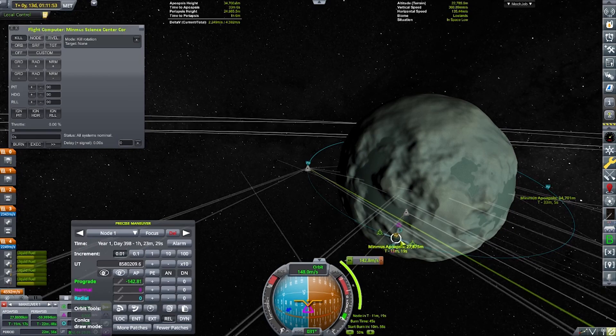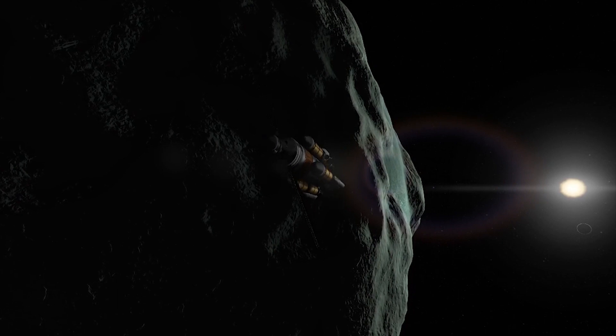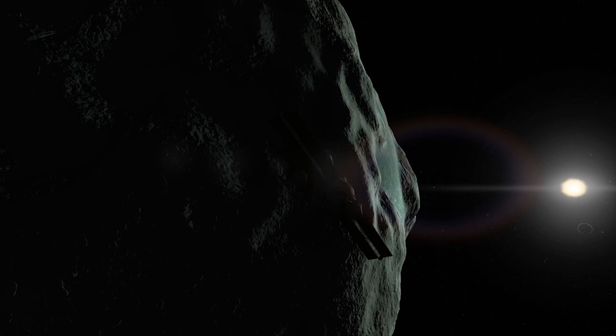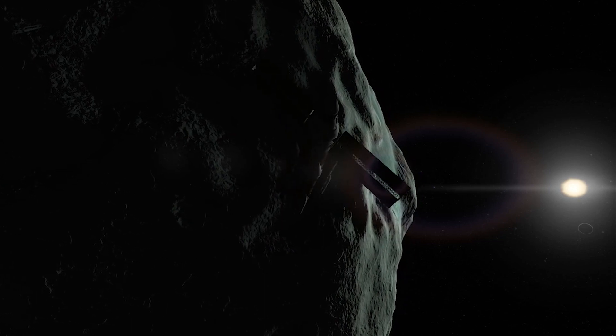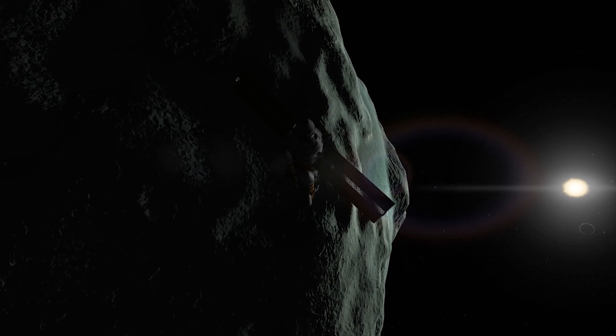This ship isn't planning to return — there's no plan to bring this mobile processing lab back to Kerbin. We don't have any heat shields on it, we don't have any parachutes on it. We do have a parachute on our escape craft, but that's for the Kerbals to come home with.